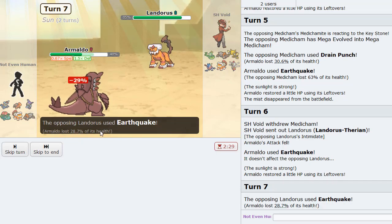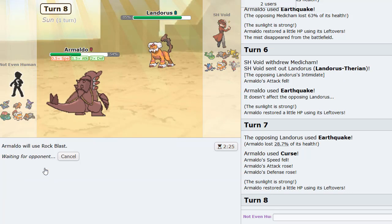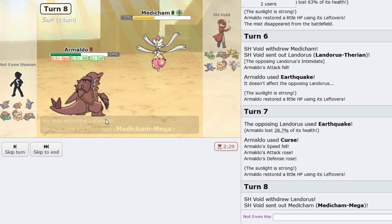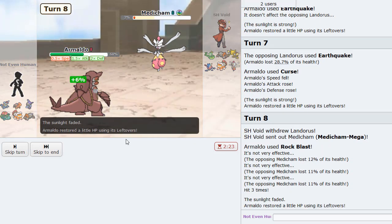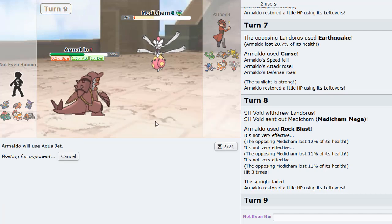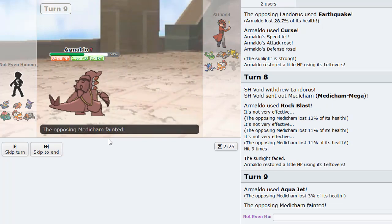Armaldo puts in some good work here. Let me Rock Blast. We know for a fact he's not locked in. I don't know what his last move is — it could be a Z-move. But he actually goes back to Medicham. This will knock it out. Okay, I guess it's time to show off our Aqua Jet tech and knock out Medicham.